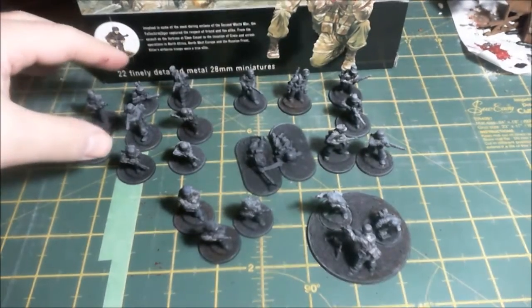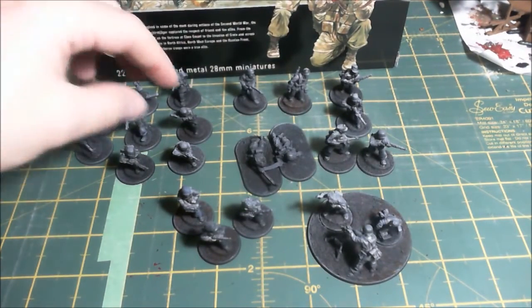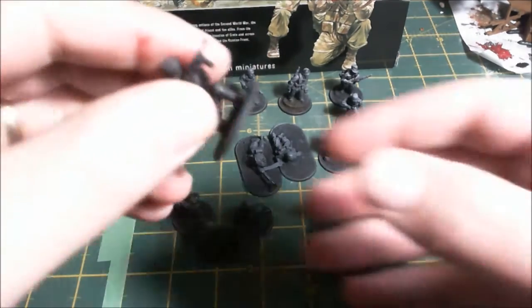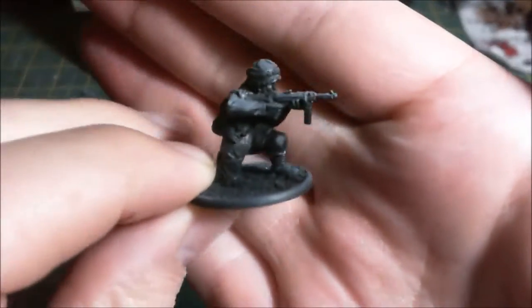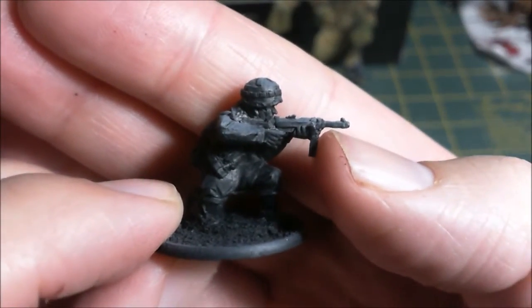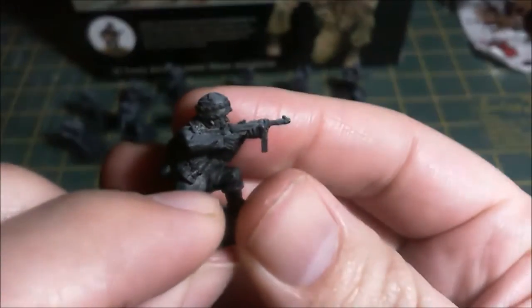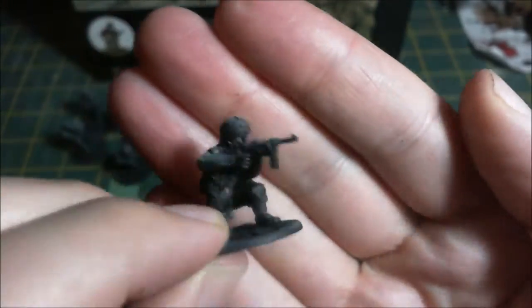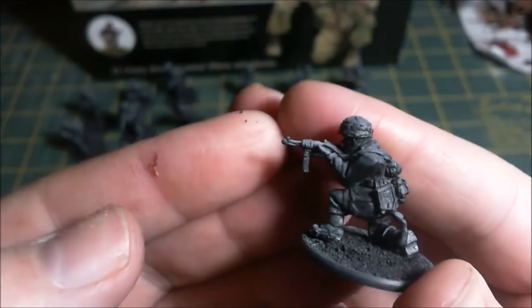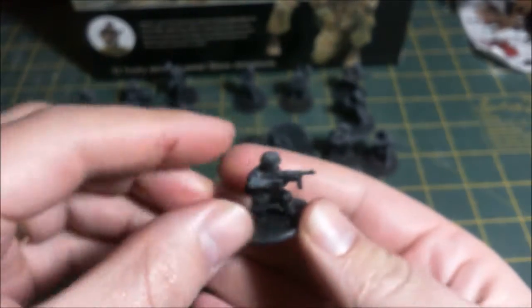In the second squad or second section, again you get an NCO with the MP40 submachine gun. This guy had a broken barrel as well, but I lost the barrel, so that barrel there is sculpted on - I drilled in a piece of wire and sculpted it with some green stuff. Doesn't look too bad; from the back it looks fine.